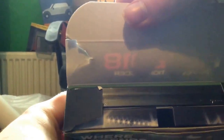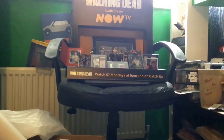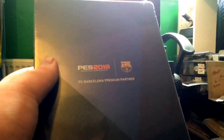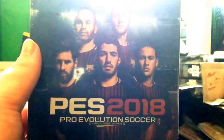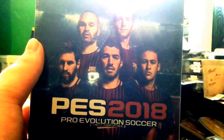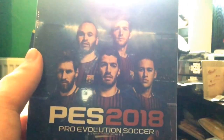Bad news guys - we did get a tiny bit of a rip, but inside it is just the steelbook edition which I do prefer. It is the Barcelona edition but it's beautifully made. You have the case with PES 2018 - you've got Iniesta, Sergio Roberto, Messi, Suarez, and former PSG star now former Barca star Neymar.